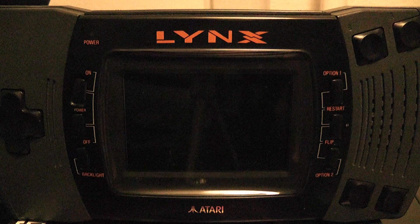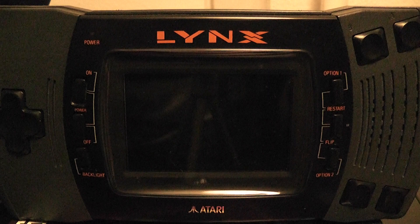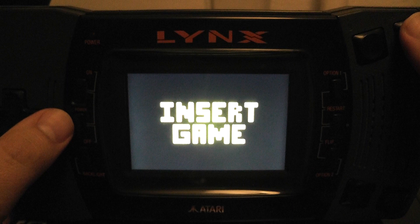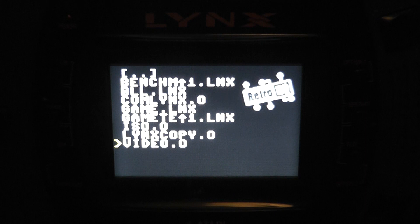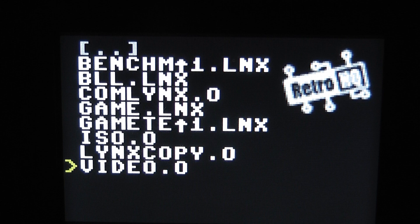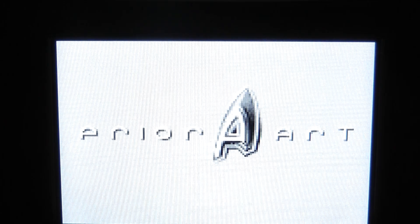Hello everyone, Martin here. I wanted to demonstrate the current status of our isometric RPG engine for the Atari Lynx. This is an LCD-modded Lynx 2 unit. I'll power it on — it's running from an SD card. Let me zoom in so we can see something. The engine takes a couple of seconds to start, and you'll hear some loud music with our prior art logo.